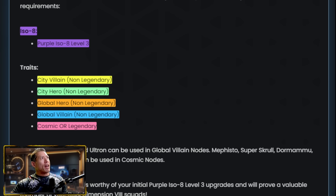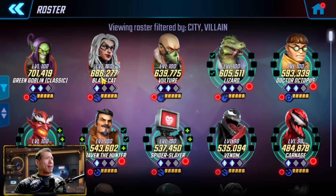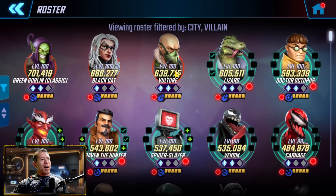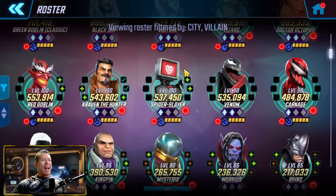Let's start with the choices for City Villain Non-Legendary. No Green Goblin Classic, no Black Cat, no Doc Ock — so the rest of these characters are eligible. For myself, I'm probably going to be leaning into the Superior Slash Sinister 6, and probably not going to do Mysterio. I'm going to do Vulture — I think that's a great choice, has a lot of value, and is a character I ended up taking in Dark Dimension 7. Lizard is a character I'm using all the time in War and Cosmic Crucible, same thing with Kraven, same thing with Spider-Stealer. So these four characters I am bringing up.